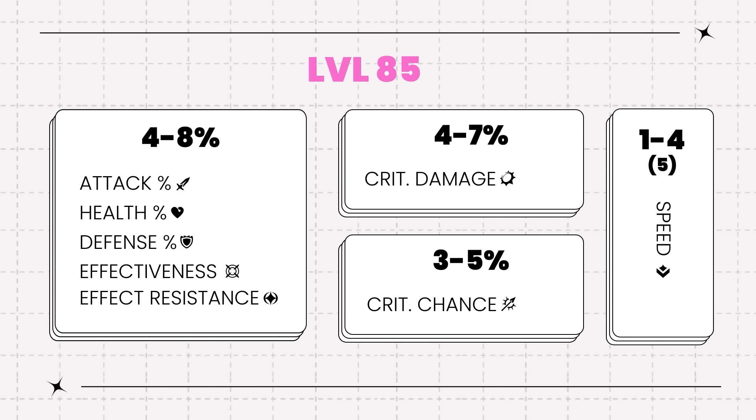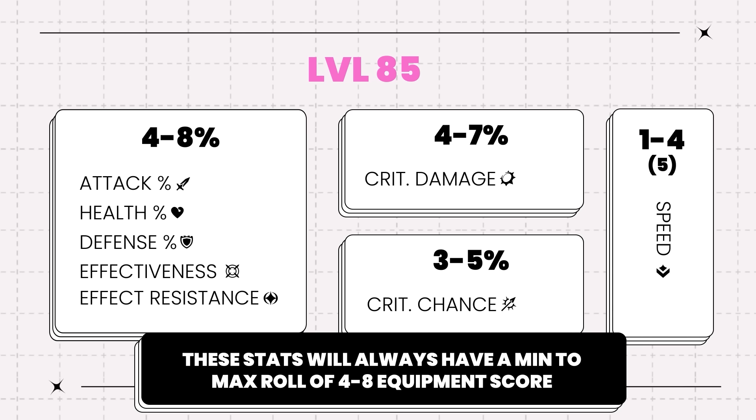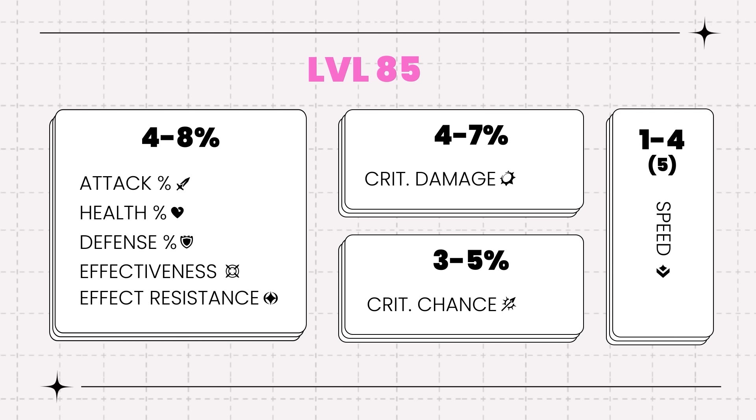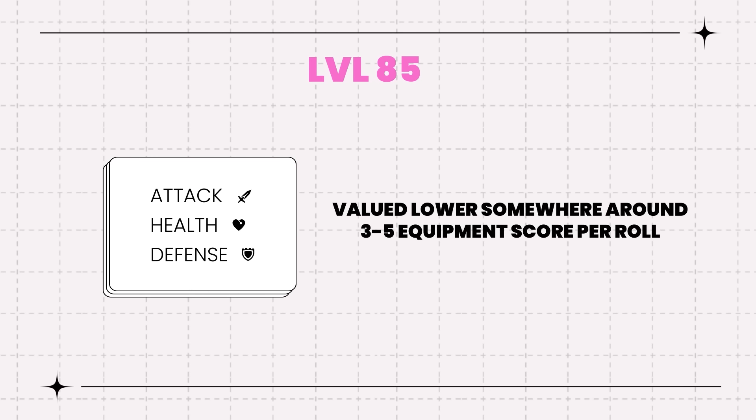Most substats such as attack percent, health percent, defense percent, effectiveness, and effect resistance go from 4 to 8 percent per roll. Crit damage goes from 4 to 7 percent, crit chance from 3 to 5 percent, and speed from 1 to 4 and possibly 5 in some rare cases. These stats will always have a min to max roll of 4 to 8 Equipment Score. Speed, crit chance, and crit damage are worth more per point than the other stats and it's reflected in that same Equipment Score. Flat stats such as attack, health, and defense are valued lower and are generally somewhere around 3 to 5 Equipment Score per roll.